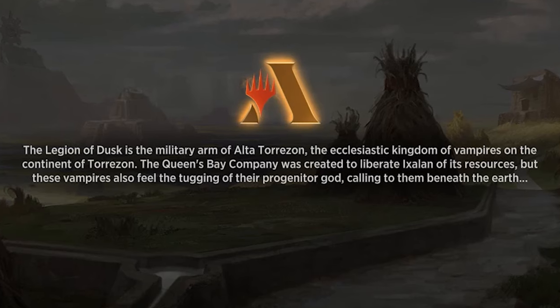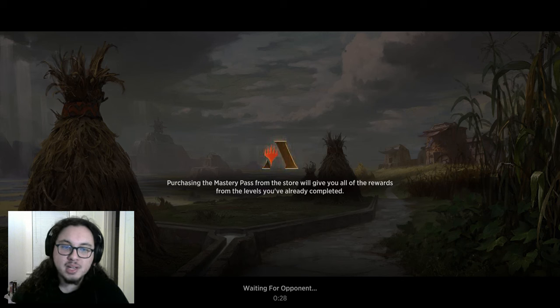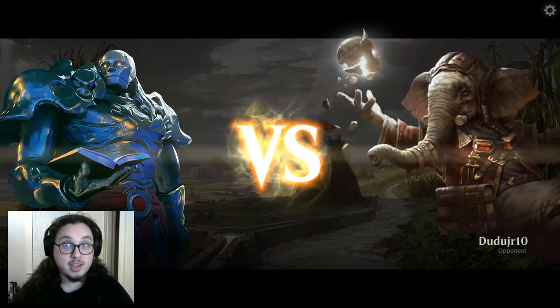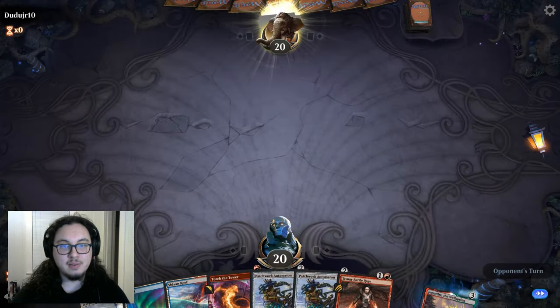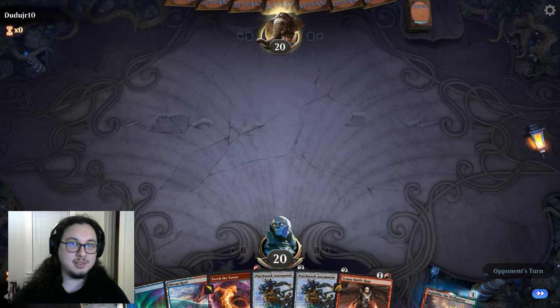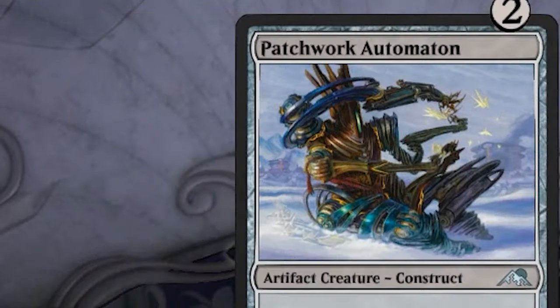We'll never know the story of Ixalan now — thanks Arena. Is this a keepable hand? It has the spirit. We have no card advantage but we have removal and a Patchwork Automaton. You can only ask for so much — we're playing Izzet aggro. We got the Izzet, we got the aggro.